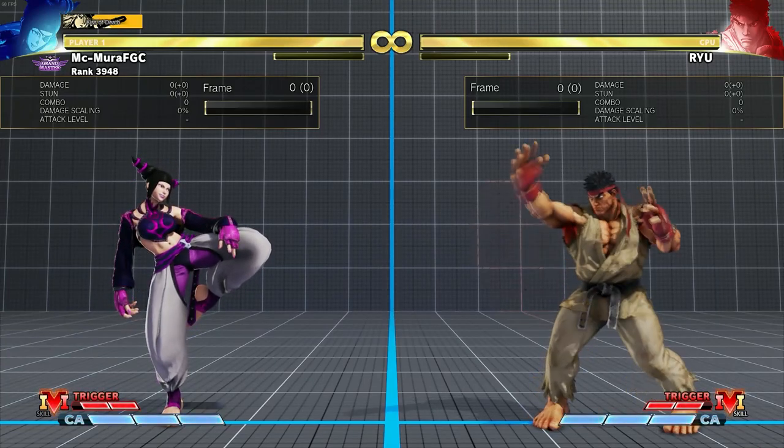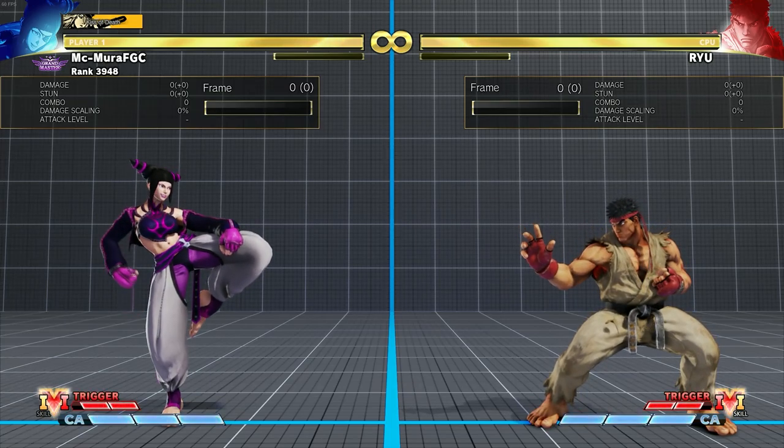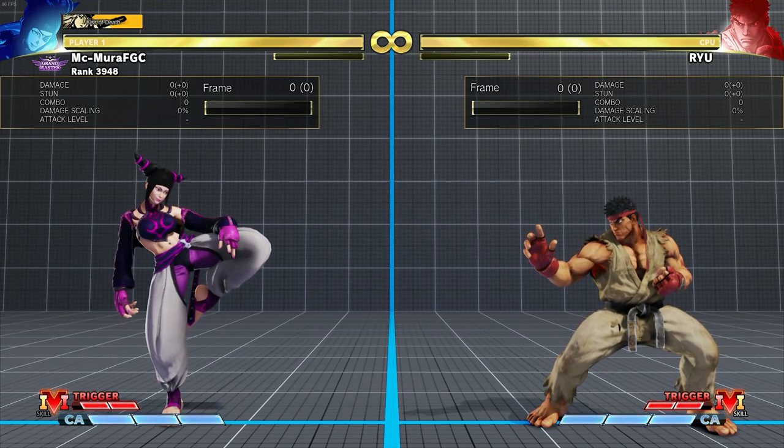One of Juri's main combo routes — the main bread and butter standing medium punch into standing medium kick — was simply not possible during Season 1.